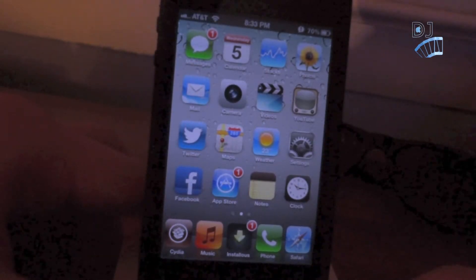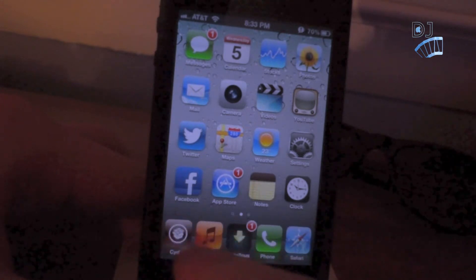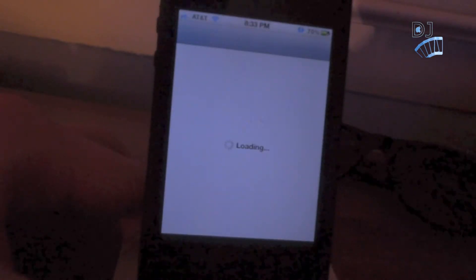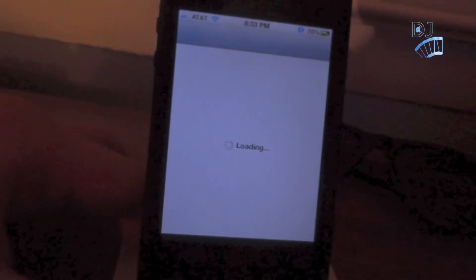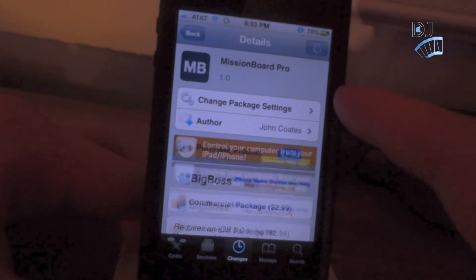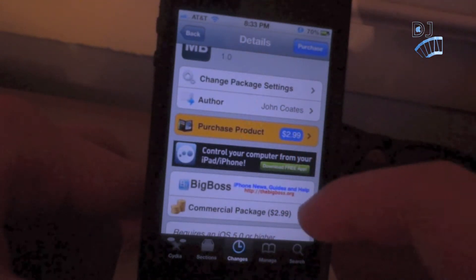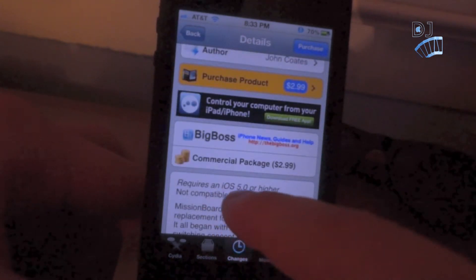Hey YouTube, Rich from Data Jailbreaks here. Today we have a really cool tweak called Mission Board Pro. It's going to replace Switcher if you choose, or you can have it not replace Switcher. It is $3 from the Cydia Store, available from the Big Boss Repo. I think it is worth it and you'll see by the end of the video why. It has some really great features that are going to make things a lot easier.